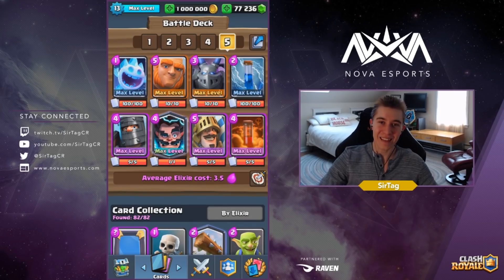Hey, what's up guys? It's JKKA Tag, and today we're back at it again pushing up high ladder with Giant Double Prince. At this point in the meta game, I really feel that the Double Prince combination needs a nerf. It is just so incredibly strong.